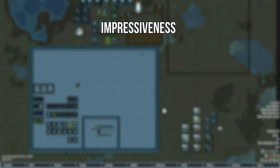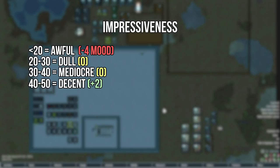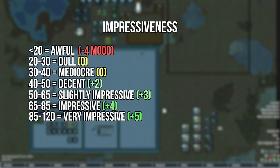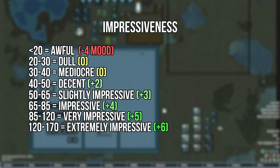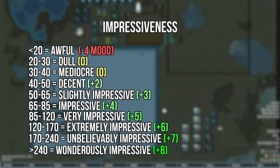The general impressiveness thresholds are: less than 20, the room is considered awful, giving the colonist a minus 4 moodlet. At 20, the room becomes dull, where the colonist doesn't really care — no positive or negative moodlet. Same deal with mediocre, which starts at 30 impressiveness. At 40, the room becomes decent, giving a colonist plus 2. At 50, slightly impressive gives plus 3. At 65, impressive gives plus 4. Very impressive at 85 gives plus 5. 120 gives extremely impressive at plus 6. 170 becomes unbelievably impressive giving plus 7, and 240 is wondrously impressive giving a colonist plus 8.